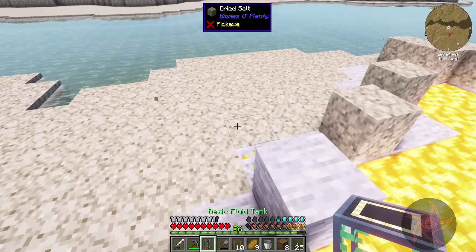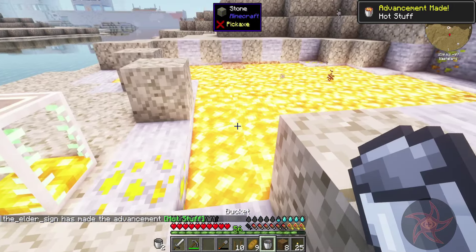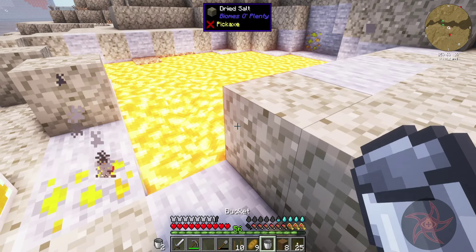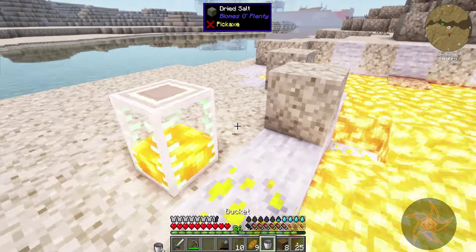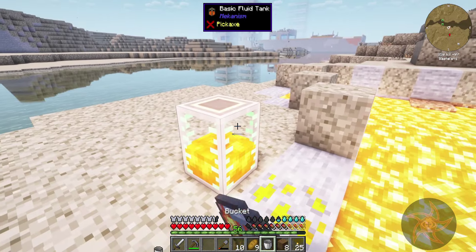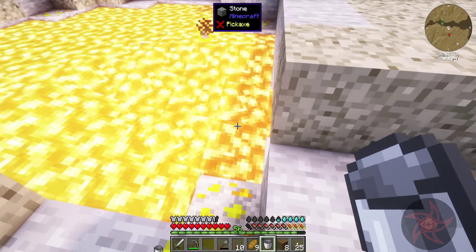We got our lava. We got sulfur ore — awesome. Looks like eight buckets so far. How much does this thing hold again? I need at least 10 to make a portal with. Tanks really aren't all that expensive though, so I'm just going to fill this thing up with lava. It's because there were source blocks right there — that's why it wasn't clearing out.